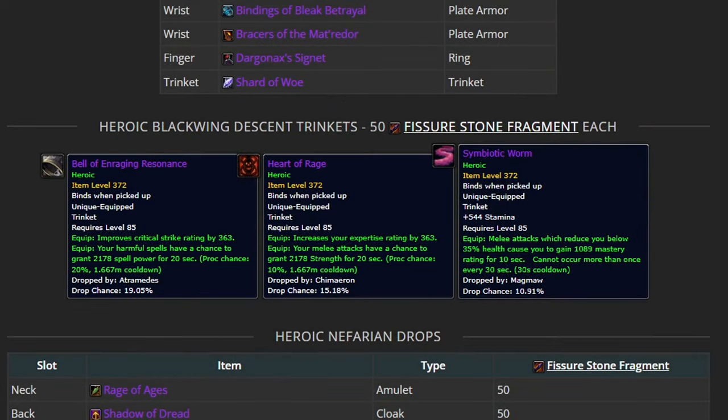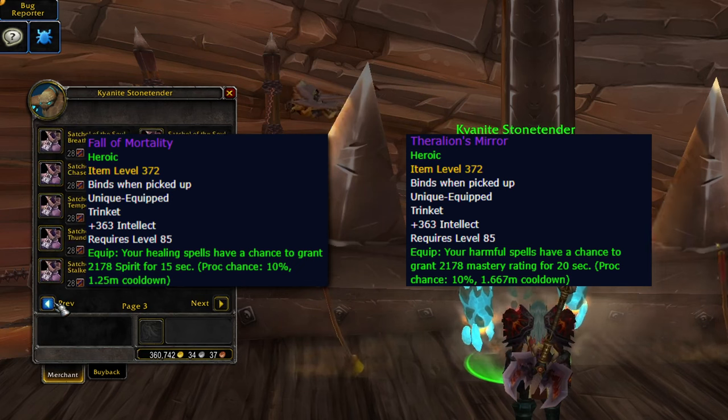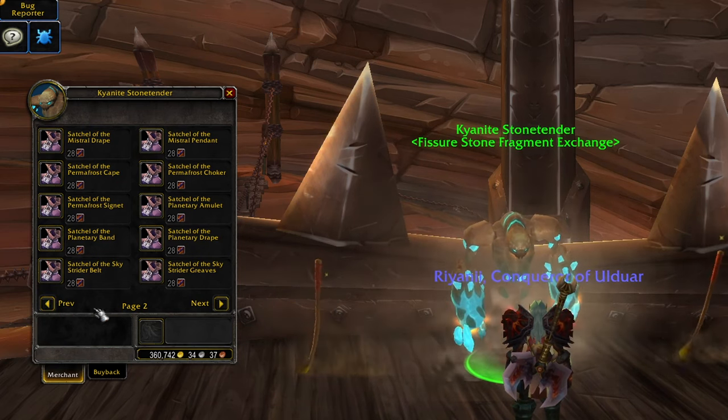In addition to loot from those two bosses, some of the highly valuable trinkets like Heart of Rage and Symbiotic Worm have also been added to the vendor. Seeing as Heart of Rage is the BIS trinket for the entirety of Firelands for a lot of people, I'm sure many people are happy to see that change. Some notable trinkets that are not included are Fall of Mortality and Theralion's Mirror, which will be BIS options for some people in Firelands. Each trinket will cost 50 fragments and will be relatively easy to pick up.